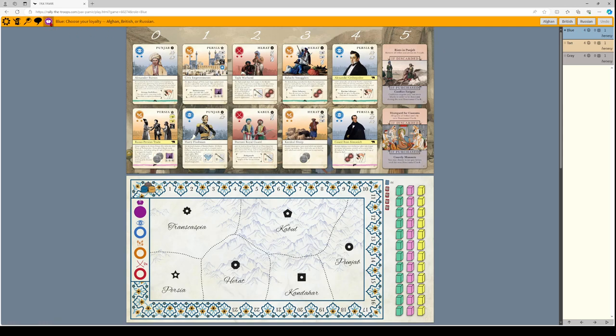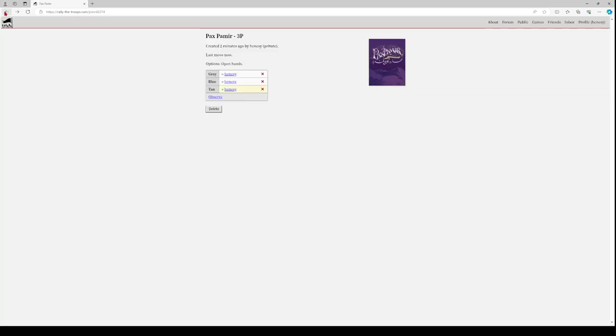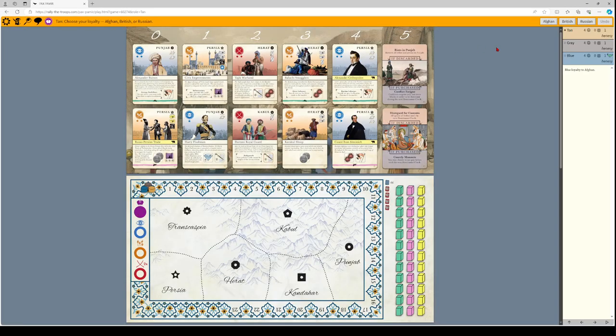First things first, at the top you'll sometimes get prompts at the top bar for loyalty. You have one of three loyalties: Afghan, British, or Russian, and you just pick. At the beginning of the game it doesn't really matter in most plays what you pick — just pick whatever sounds nice and go with that. It'll go through and ask each player to pick their loyalty in turn.